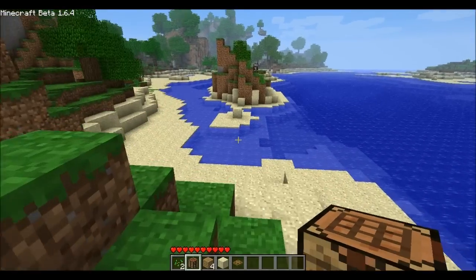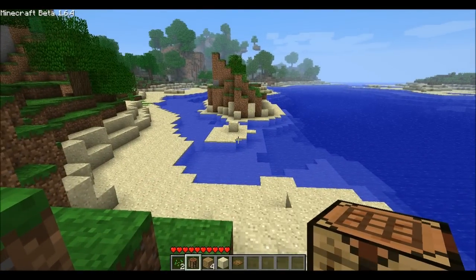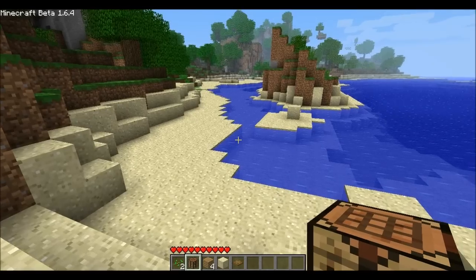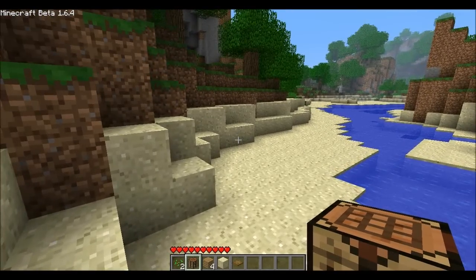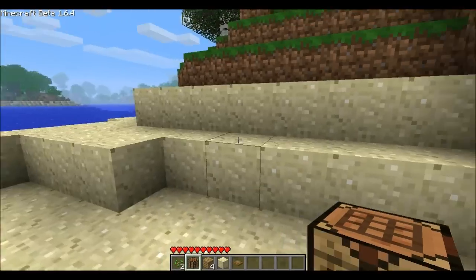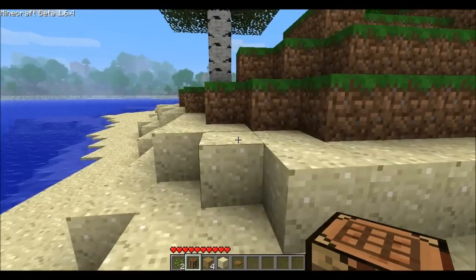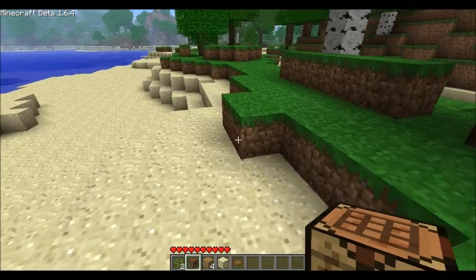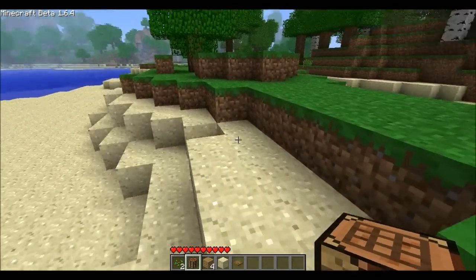That's pretty much it for the additions to 1.6 that I can show you right now. Maps came out in 1.6 — you can craft them using paper and a compass. But I just started this world, so I don't have any redstone or iron to make a compass in order to make the map. That's the other noteworthy addition to 1.6.